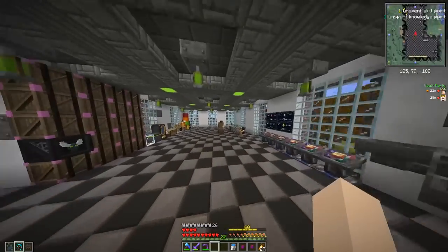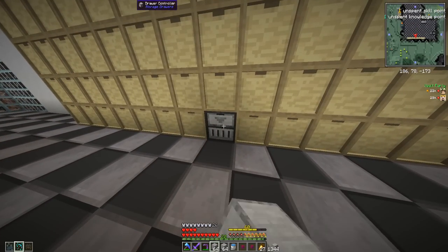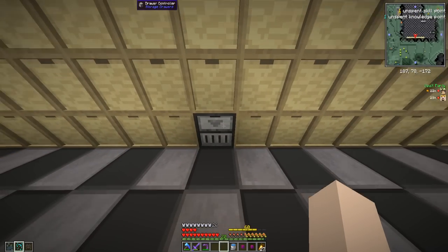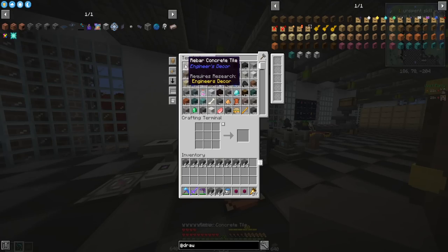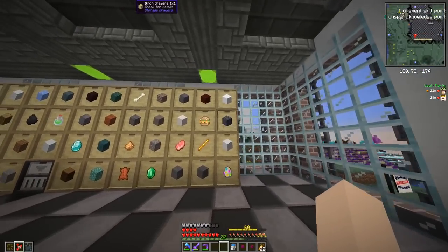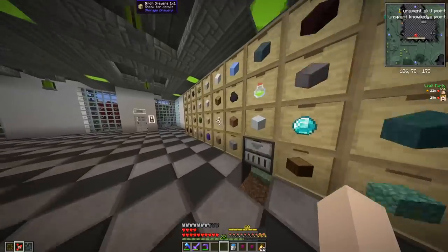This is a good start. I'm going to grab all the different blocks we have in the system from our gifter statues and chuck them in. What's cool about the drawer controller is you can right-click it directly — put a stack of smooth stone in first, right-click the controller, and it shoved all of it into that drawer. I got all our storage drawers filled and ordered from most to least items in the corner.